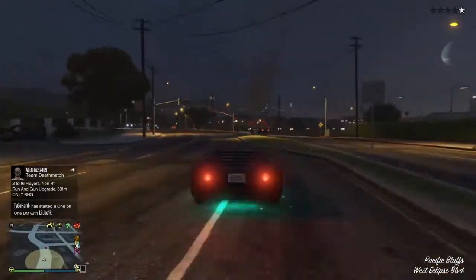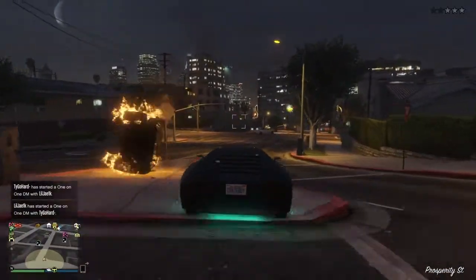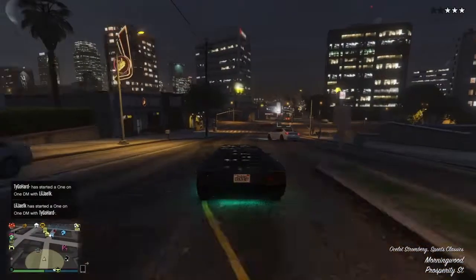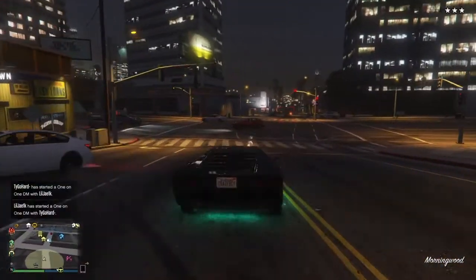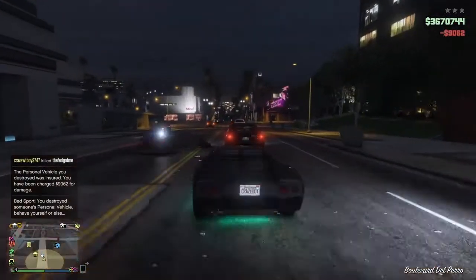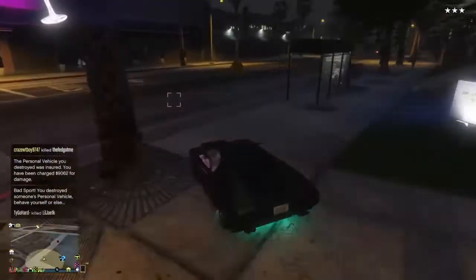The missiles will fire slightly upward and then arc back down towards your target, so you don't have to worry about hitting yourself as long as you aren't on an upward slant or hill. As you can see, the missile tracking did get him.